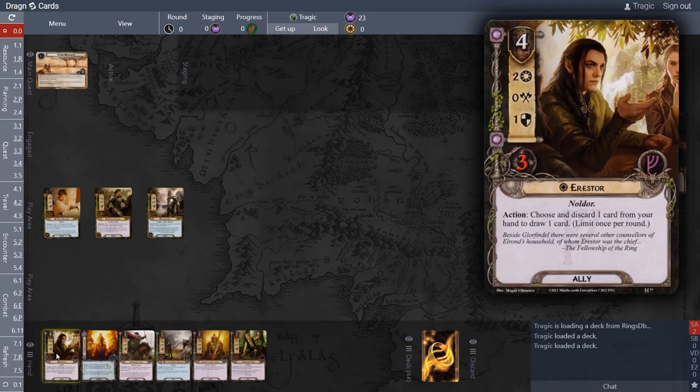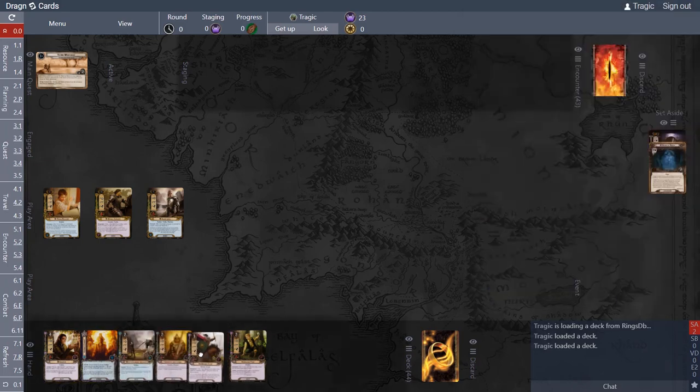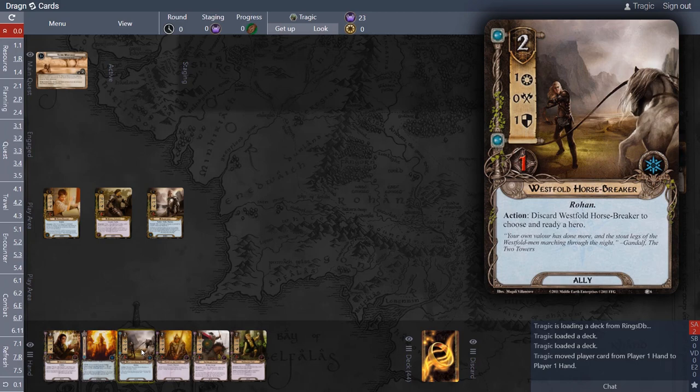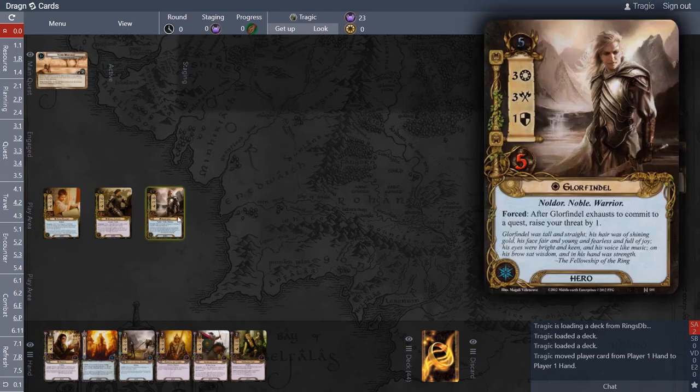We've also got some what's called threat reduction, and we've got a bunch of chump blockers. That's basically why this deck is called Transient Spirits — because there are a lot of monsters in this quest and we're just going to feed those monsters our allies. They just come and go; we don't care about them.